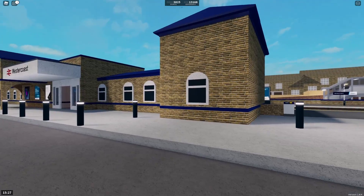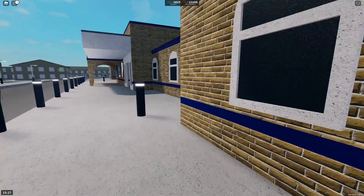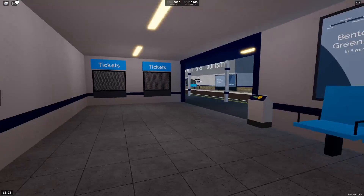SCR version 1.8.4 has just been released. With it comes a mesh class 458, a new footbridge, and a spawn on the western coast.